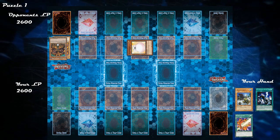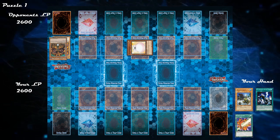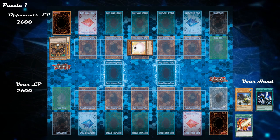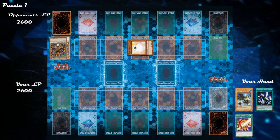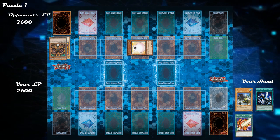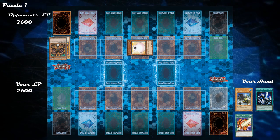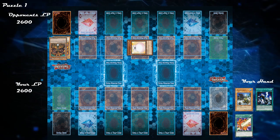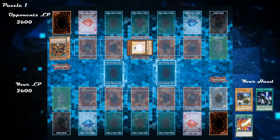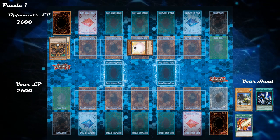Even though you can win the duel in a different number of sequences, I'll explain my thought process. First, I would neutralize the threat on their side of the field — at this moment, that's Marshmellon. We already discussed how it can't be destroyed by battle, but it can be dealt with using card effects. By analyzing our hand, the card we can use to deal with Marshmellon is Shield Crush — it allows us to destroy Marshmellon since it's in defense position, so let's go ahead and activate it.